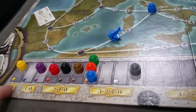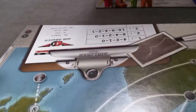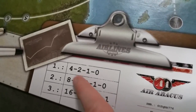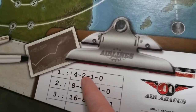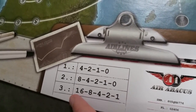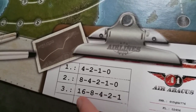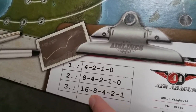In addition to scoring the airlines on the stock track, you also score Air Abacus three times during the game. During the first scoring, the player with the most Air Abacus cards gets four points, second-most gets two, third gets one. The value increases each round — by the third scoring, the player with the most Air Abacus cards gets sixteen points. The same tie-splitting rules apply.